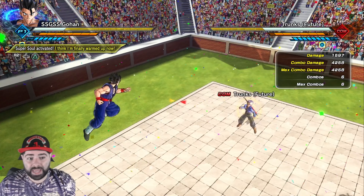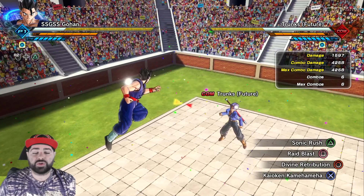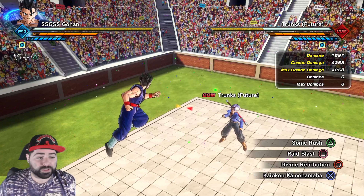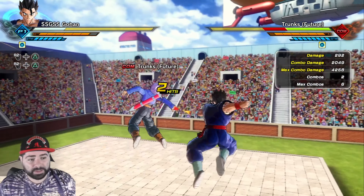So 4,258 without a super soul in base form is pretty damn good. I think I finally warmed up my super soul, which gives me a medium boost to all attacks — and it is the one I'll be running with this build because I'm gonna be using Super Saiyan Blue. With that super soul now active I'm getting a total damage of 4,682.